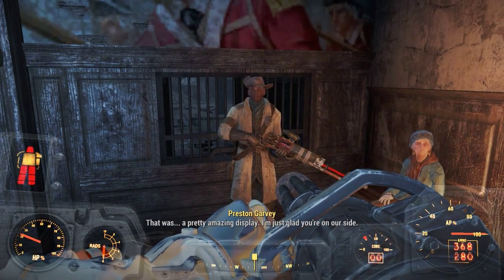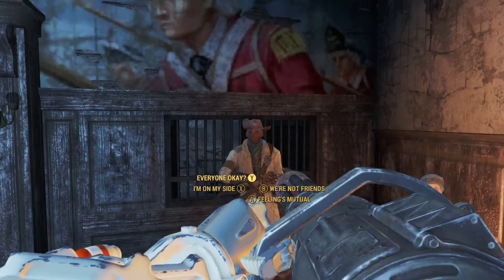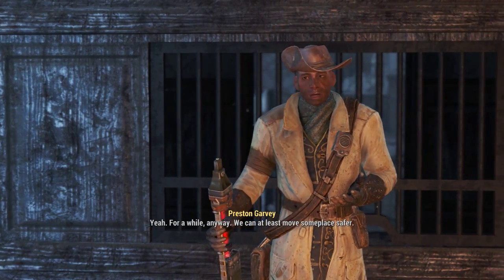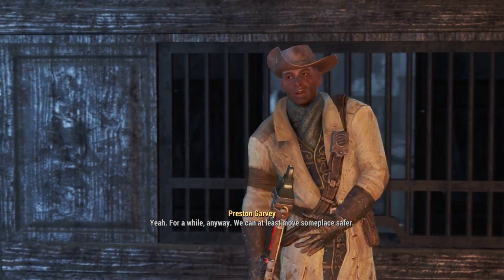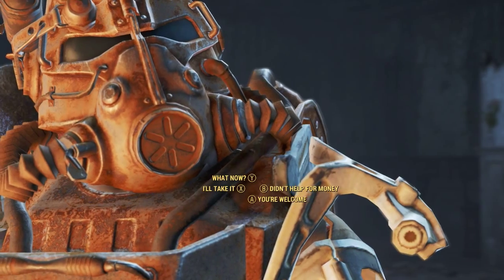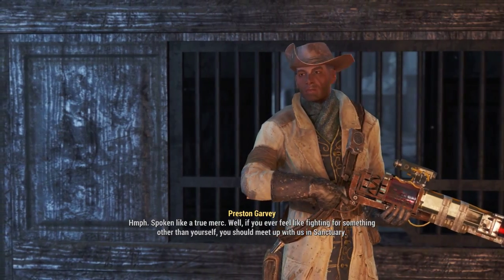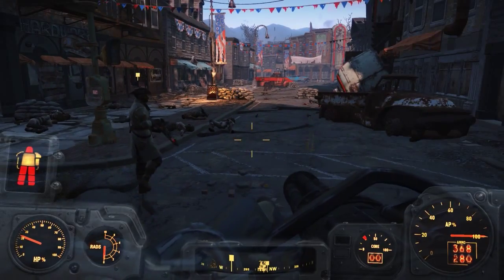That was a pretty amazing display. Thank you, I'm just glad you were on our side. So, is everybody okay? You guys gonna be okay now? Yeah, for a while anyway. We can at least move someplace. One thing you should know about us — we help out our friends. So here, for everything you've done. Fusion cells 50, bottle caps 100. I'll take it. Well, these are difficult times. If you ever feel like fighting for something other than yourself, you should meet up with us in Sanctuary. I could use someone like you, someone who can get things done. I'll meet up with you later, I'm going back to my camp.